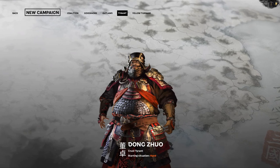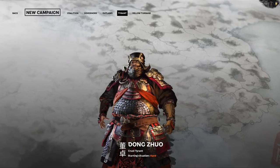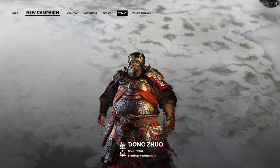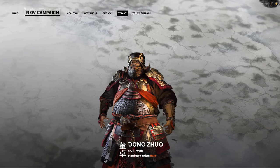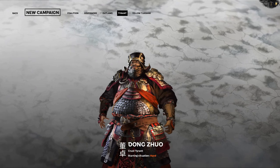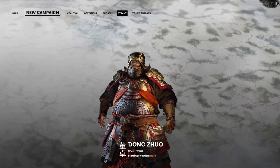Huge thank you to the boys on Reddit for easily showing how to get Dong Zhuo right off the bat — saves you guys a little bit of time. If you'd like to unlock him yourself, I'll put a guide in the description for the quickest way to get to defeating him in combat. If you enjoyed this and you'd like to see how to start with LuBu as faction leader on round two, let me know and I'll throw up a video on how to do that quickly and easily.